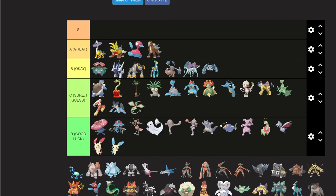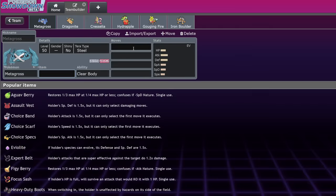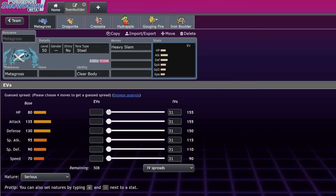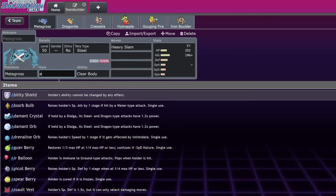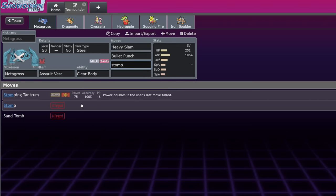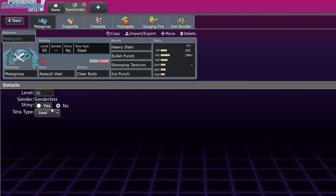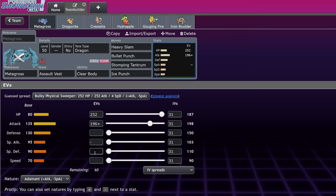Metagross is okay, not great but good. It got some fun tools this gen including Heavy Slam. The standard set is Assault Vest attacker with Clear Body so you can't be Intimidated, running Heavy Slam, Bullet Punch, Stomping Tantrum, and Ice Punch for Landorus. You can run Terra Dragon as a defensive Terra — since you threaten one-shots on Fluttermane with Bullet Punch, they won't want to attack into you often. Good Pokemon.